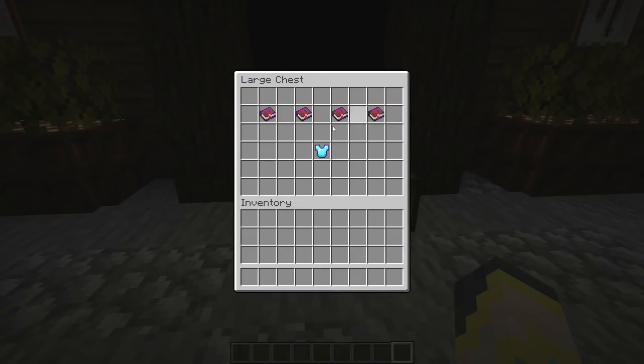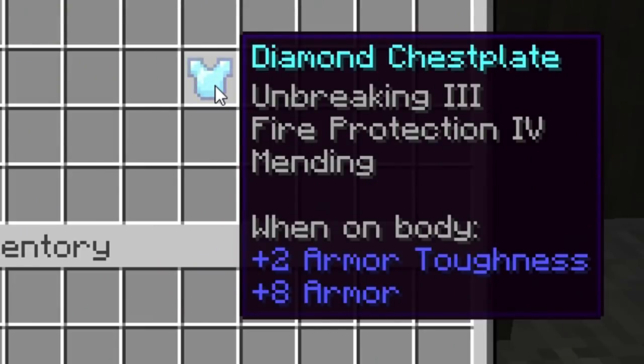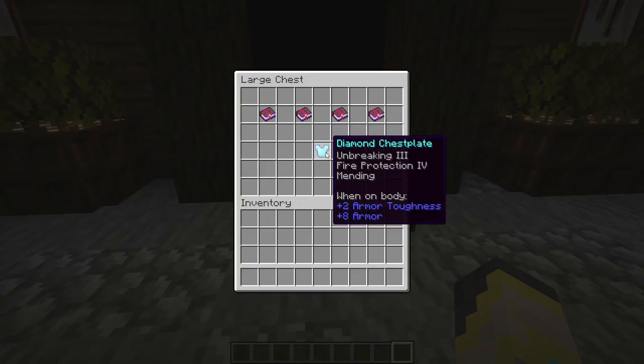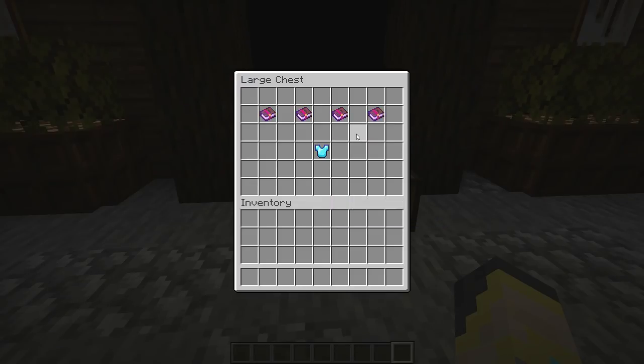Here are some final things to note: the protection enchantments are all mutually exclusive, so you will need to pick one. My ideal survival chest plate is Unbreaking III, Fire Protection IV, and Mending. Unbreaking III and Mending don't really need explanation — they're both just great enchantments. I choose Fire Protection IV because I personally have a lot of trouble with the Nether and fire. You should definitely build your chest plate around what you struggle with most — if you die a lot from explosions go Blast Protection, if you struggle with fire go Fire Protection, or if you have no specific idea, just go with plain Protection.